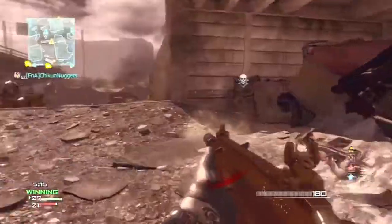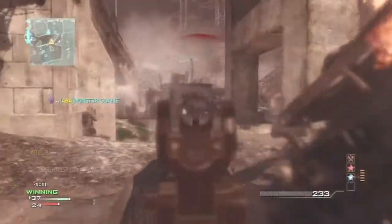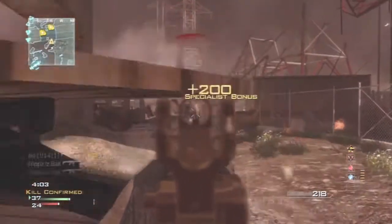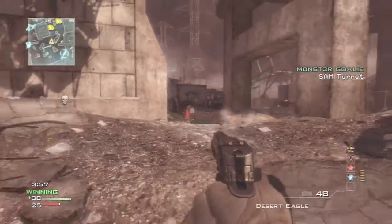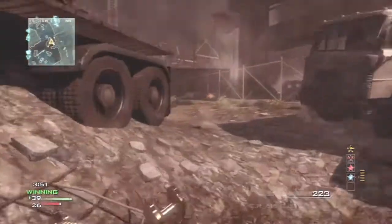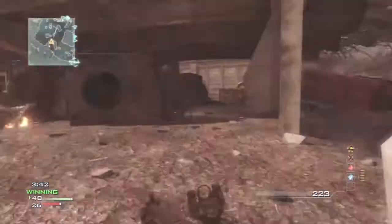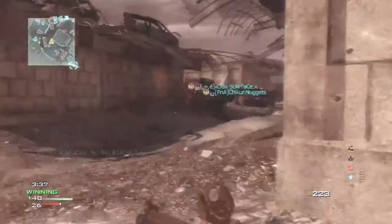Insane, the way this guy's doing it. Back to the gameplay — another specialist bonus achieved. He's gonna go and pick up the sniper rifle. UAV is online. Enemy UAV is up but we don't care because he's running Assassin with the specialist package. Insane — I'm just watching this and I'm in awe.